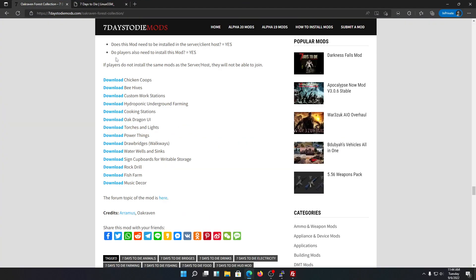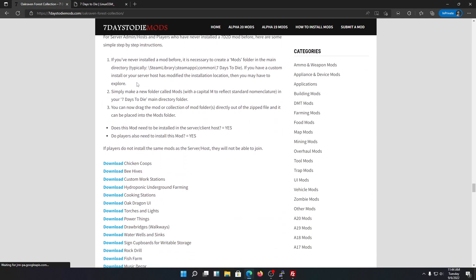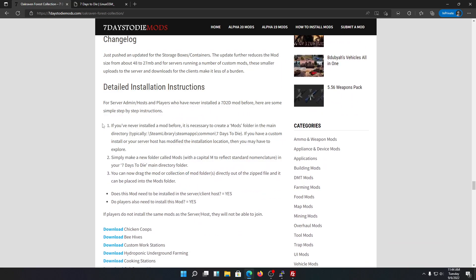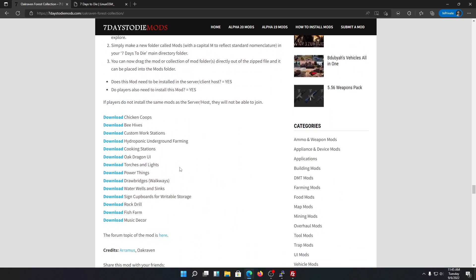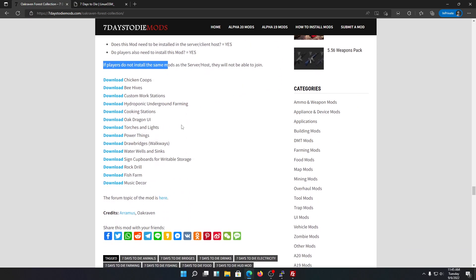You can download mods from 7daystodiemods.com or anywhere on the internet. The installation instruction is pretty easy — you just need to drag and drop. Keep in mind these mods need to be installed on both the host server and the client. So you need to have them on your computer and your server to work. This particular mod is not server-sided — it's a client and server-sided mod.